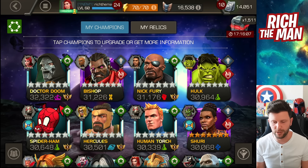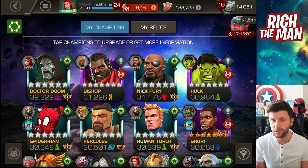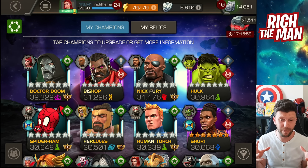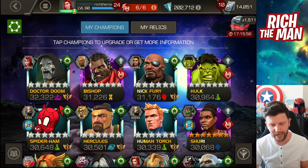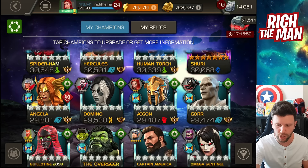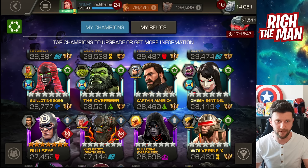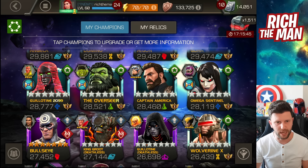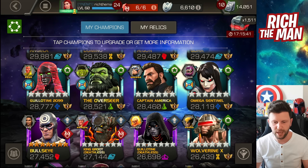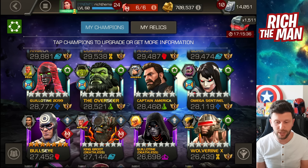Looking at my roster I think I'm going to be fine, but there are certain fights where I'll have to use alternatives to Magneto and Human Torch — two very big champions in Act 7. I need to look at alternatives to Human Torch, and I say to you as well: look at your roster, future plan, find champions you can rank up and go 'that could be good for me.' Having a seven-star and six-star version gives you the double option.